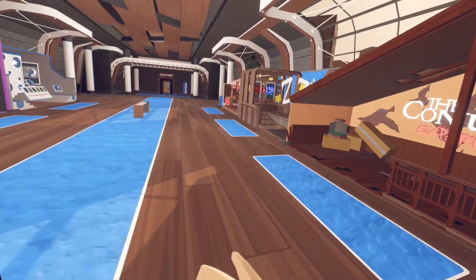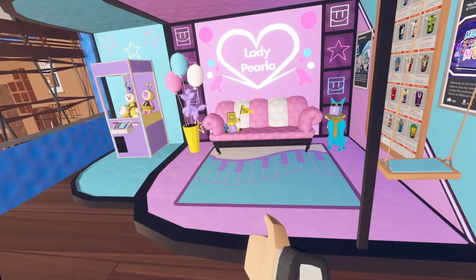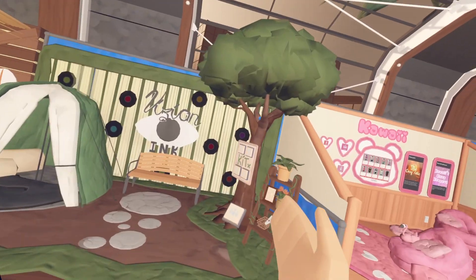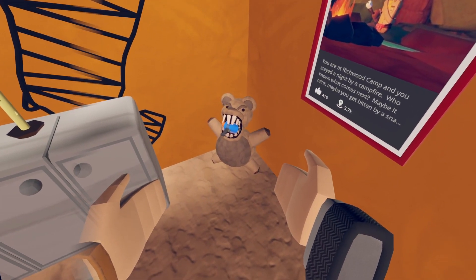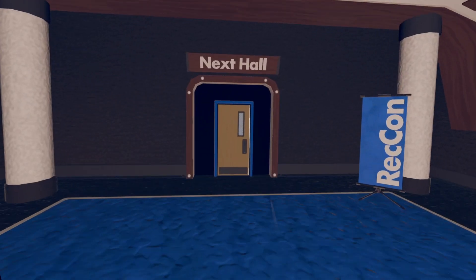Next hall: the first one is going to be right under this bench and the second one is going to be right here in the sleepy area. Next hall: the first one is going to be right here in this plushy's arms and the second one will be right here in this plant. Next hall: first one is going to be right here in this tree and the second one is going to be in this stealth animal's mouth. Next hall: the first one is going to be in the monkey's arm and the second one is going to be in this lotus flower.